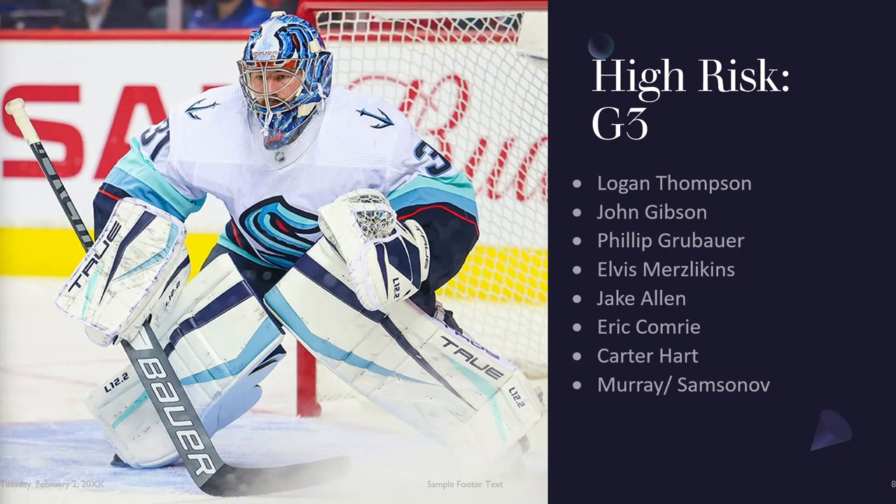The Leafs goaltending situation is a complete clusterfuck. If I were going this route, I would take both and handcuff them together. The Leafs last year had the second best offense and the ninth best defense. Last year Samsonov had an 896 save percentage and 3.0 goals against on the sixth best defensive team. Murray showed flashes of good play, finishing with a 906 and a 3.1 goals against on a much worse Ottawa Senators team. Of the two, I'd expect Murray to get slightly more starts. Both will probably be available later in drafts. It's a difficult decision, but if you want to go there, get both.